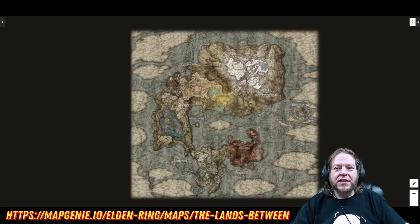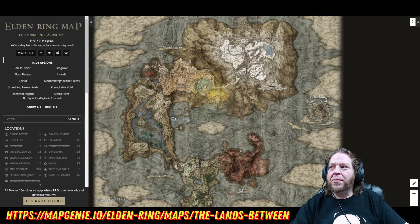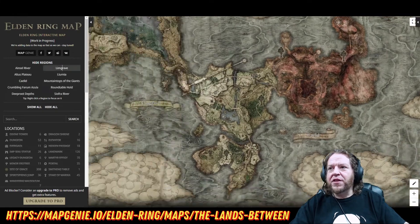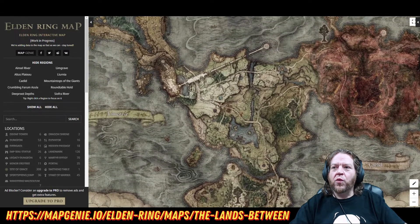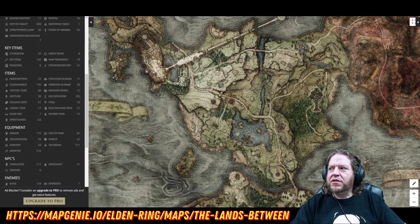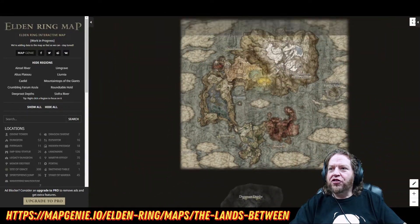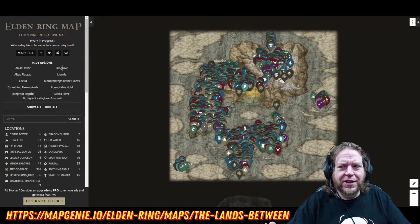Having the map is fine, but if we push this little button over here, it brings up the true power of the interactive map. We can pick a region we want to look at — say I want to focus on Limgrave, or Ainsel River, or Caelid. If we go down a little further, you'll see we have locations, key items, items, equipment, NPCs, enemies, materials, and other. Now if we were to click that Show All button — a little bit overwhelming, I would say. Information overload.